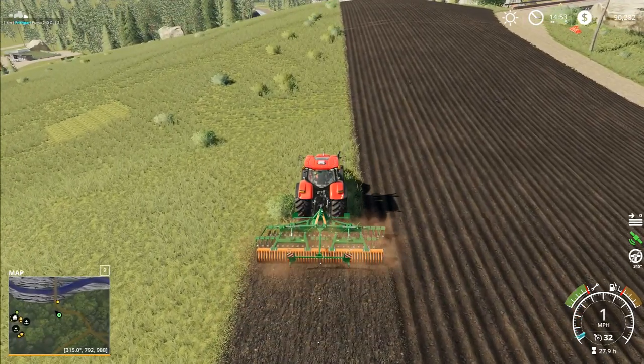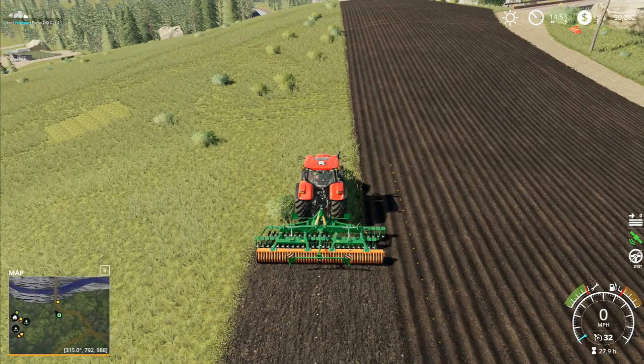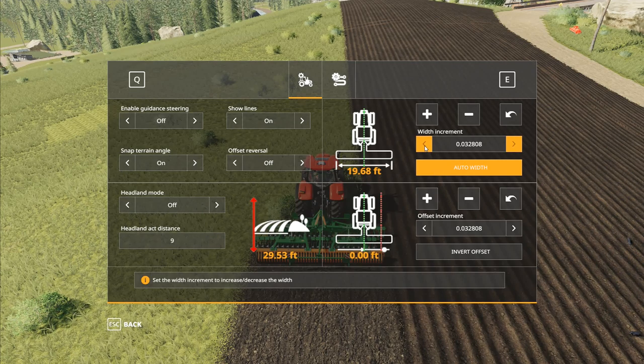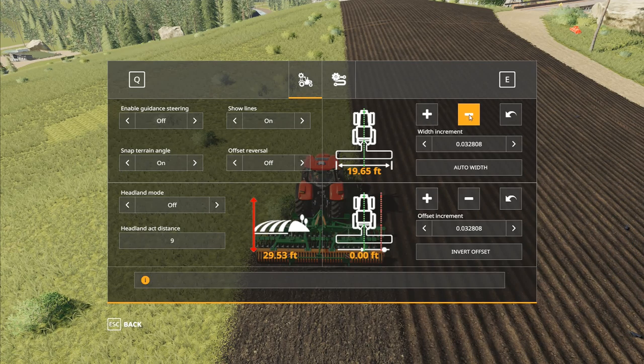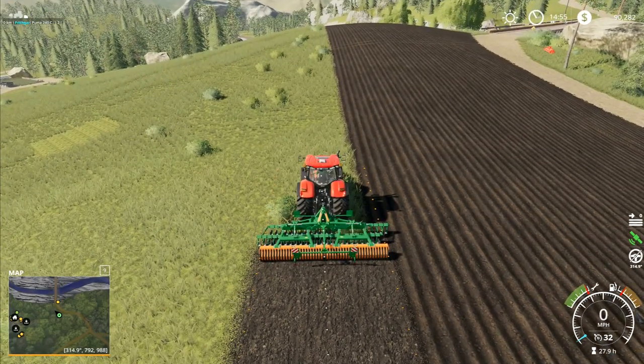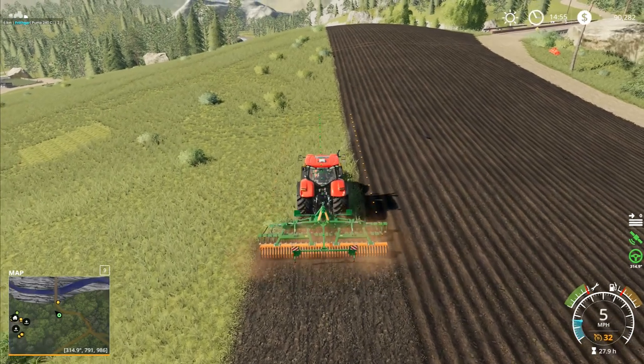I'll stop there and go Alt E again like that, then Ctrl S. So this is a 6-metre cultivator. I'll set auto width to 19.6 and then drop that down a little bit so that the overlap is enough that going down the side of the hill isn't going to cause any problems. We'll do it like that. Then I'll go Alt X like that and we're away.